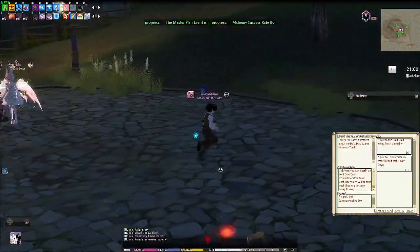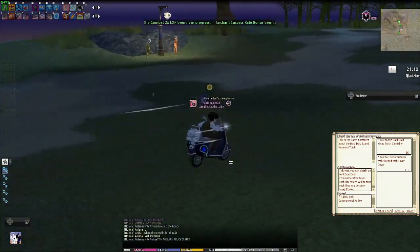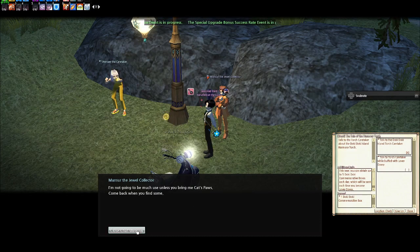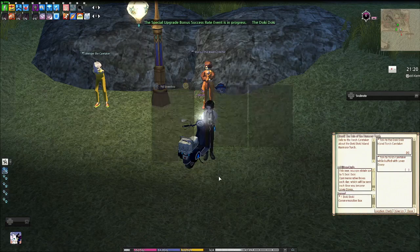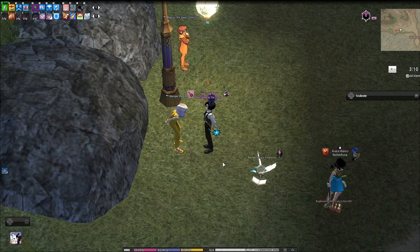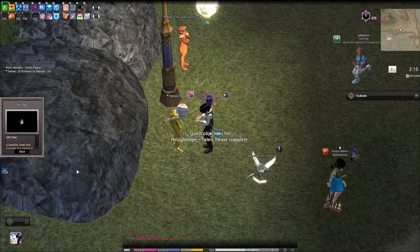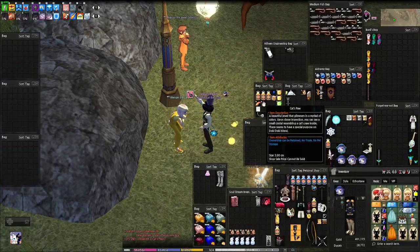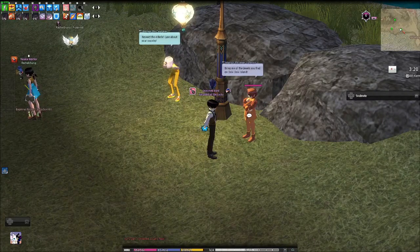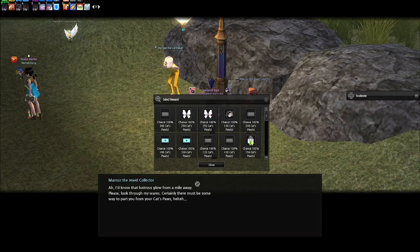Let's take a look at the shop. You need cat paws to view the shop, and I currently don't have any, so I'll do my potato quest really quick. Now we have 30 potatoes, so we'll talk to the caretaker and get the cat's paw — now we have three of them. Now we can talk to Menser the Jewel Collector and view everything in the shop.